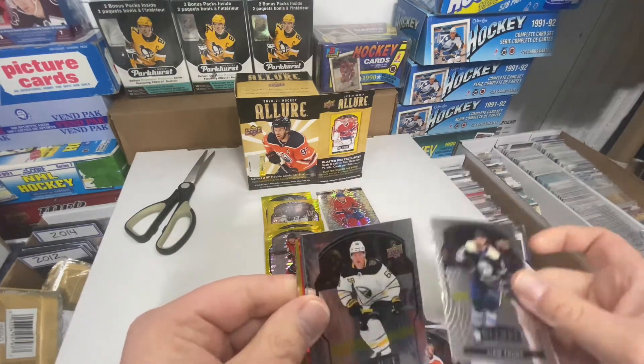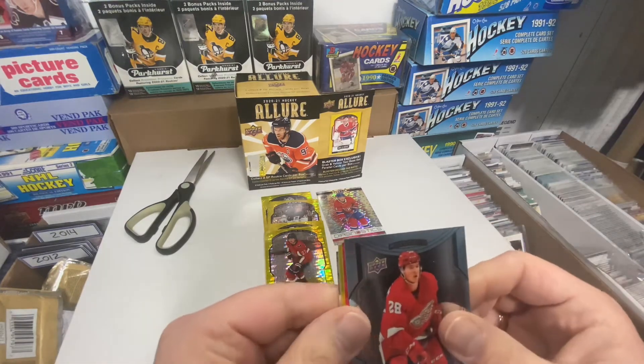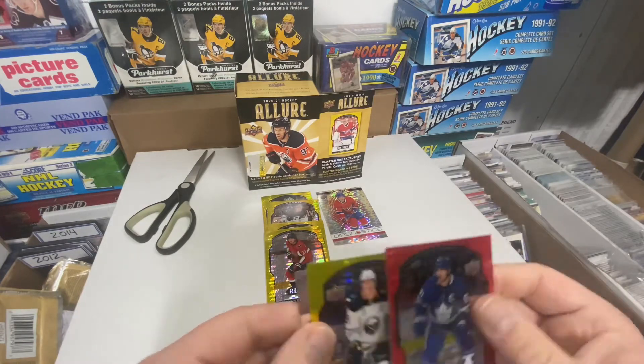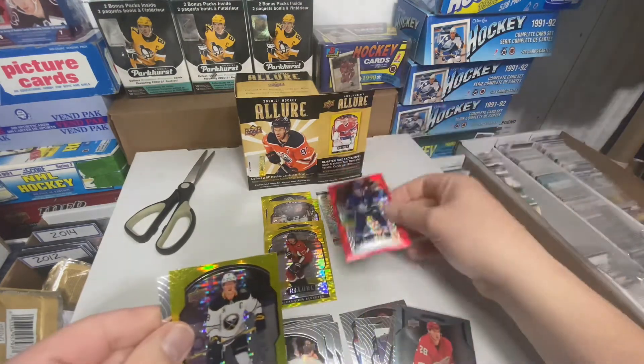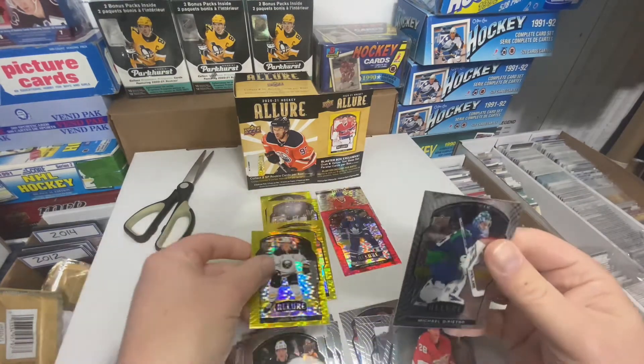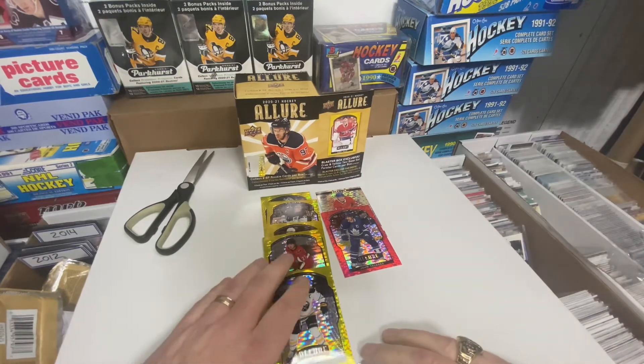Last pack — Foodie rookie base, Olsen base, Gustav Lindstrom rookie, John Tavares red rainbow, Jack Eichel yellow taxi, and a Di Pietro rookie. Well there you have it folks.